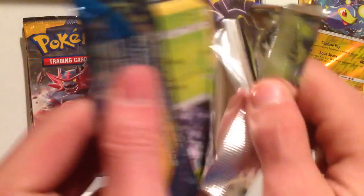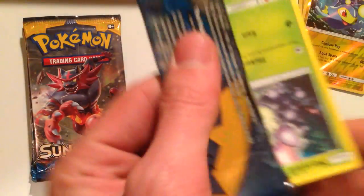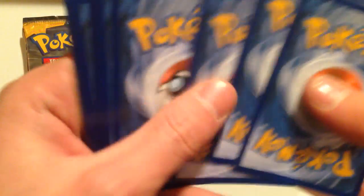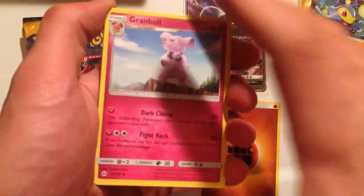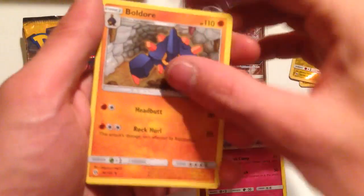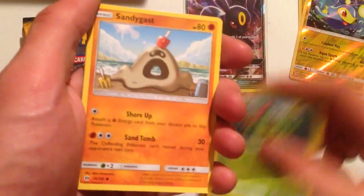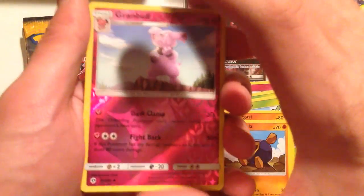I think this is pack number five. Granbull, Bulldor, Switch, Morlul, Skarmory, Caterpie, Sandygast, Roggenrola, Reverse Hollow Granbull, and a regular rare Butterfree.